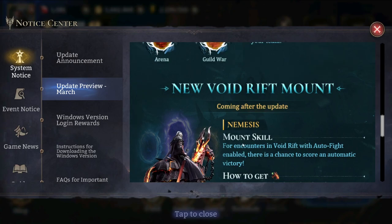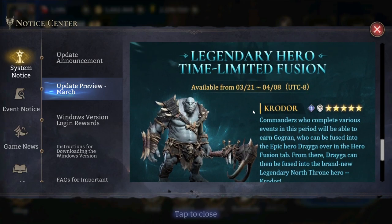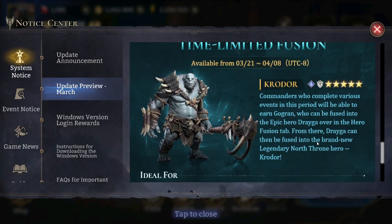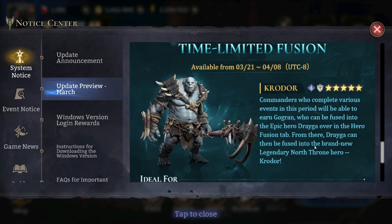There's also going to be a new legendary hero time-limited fusion with Crow Door. Commanders who complete various events in this period will be able to earn Gogran, who can be fused into the epic hero Draga in the hero fusion tab. From there, Draga can be fused into the brand new legendary North Throne hero Crow Door, who is a Northerner defender and might be good for guild war as a defender. Maybe I'll make a video about him if you'd like.